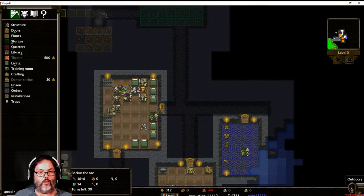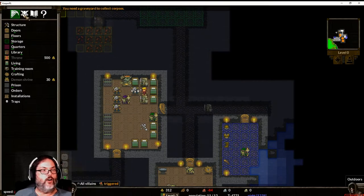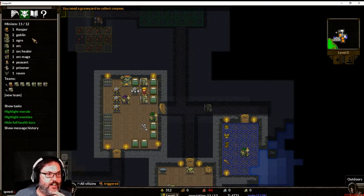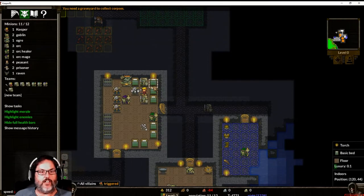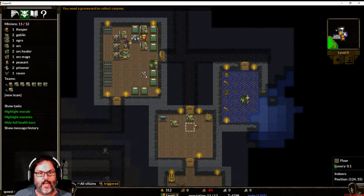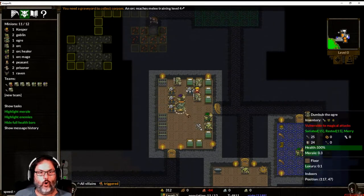Borkus the Orcus! I have room for one more person right now because I have 11 out of 12. So we've got an ogre, three orcs — those are our four melee characters — two healers, and a mage. I would like one more magic user, so that's what we would like to work on.